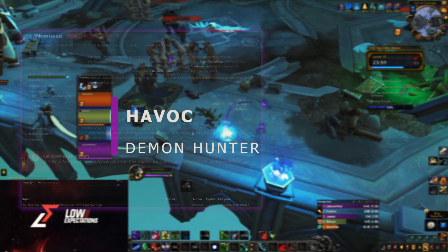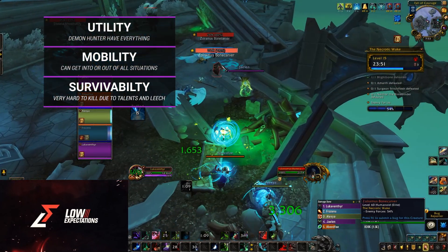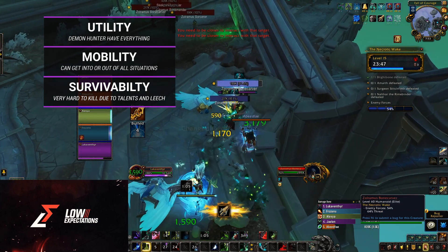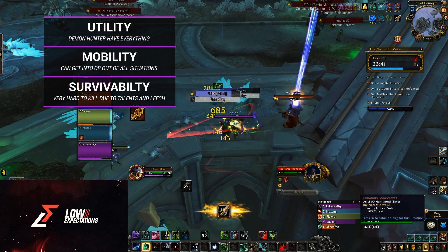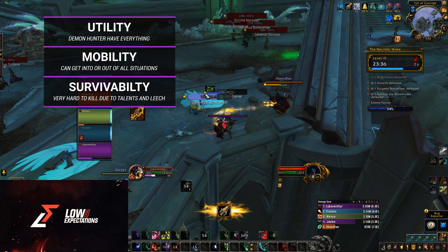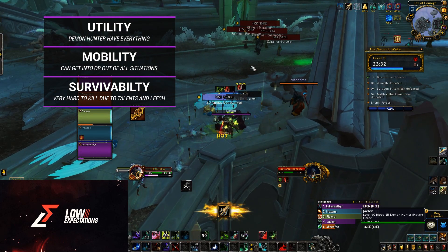So what are the strengths of a Demon Hunter? Simply your CC and Utility Toolkit. You have a ranged interrupt, a purge, and an AoE stun. All of these will reward you with resource. You also have a CC in the form of Imprison, and anything you touch takes 5% increased magical damage from everyone. On top of all that, you have a 10% flat damage reduction to magical damage, and this is a passive so it's up all of the time.